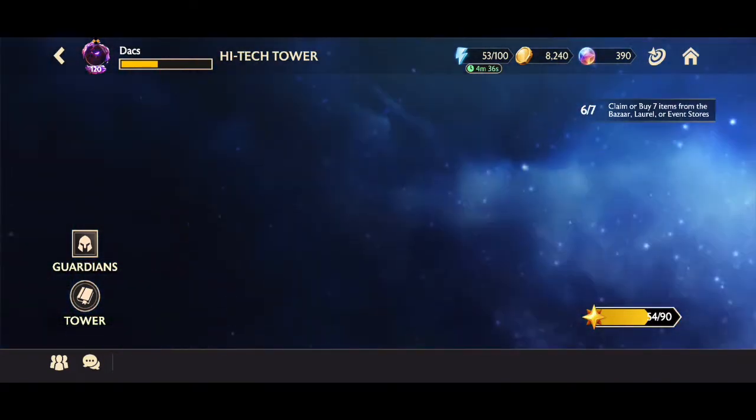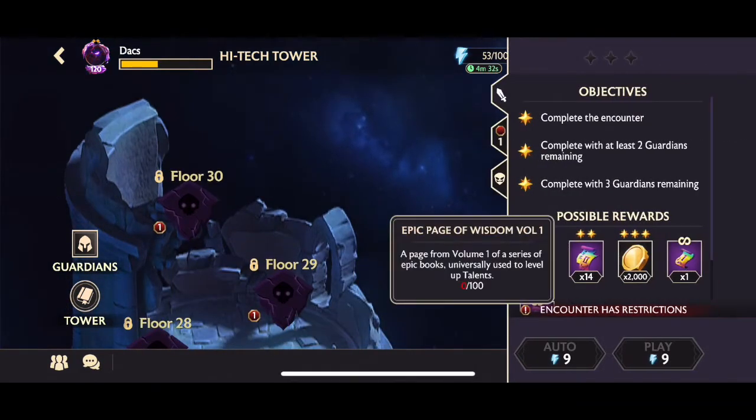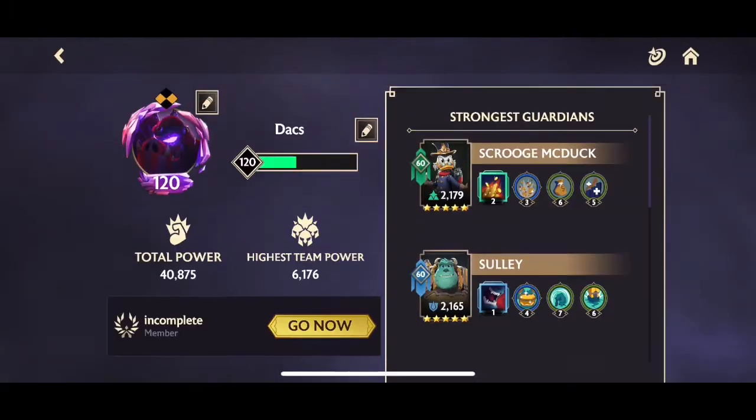Going all the way to floor 30, it gives pages for the Epic Page of Wisdom Volume One, and you need 100 of these pages to create that book. You're going to need those for the later parts of the game when your guardians are at a high level and their talents are really high. Make sure you keep an eye on that and find the right books for whatever level your guardian is at.